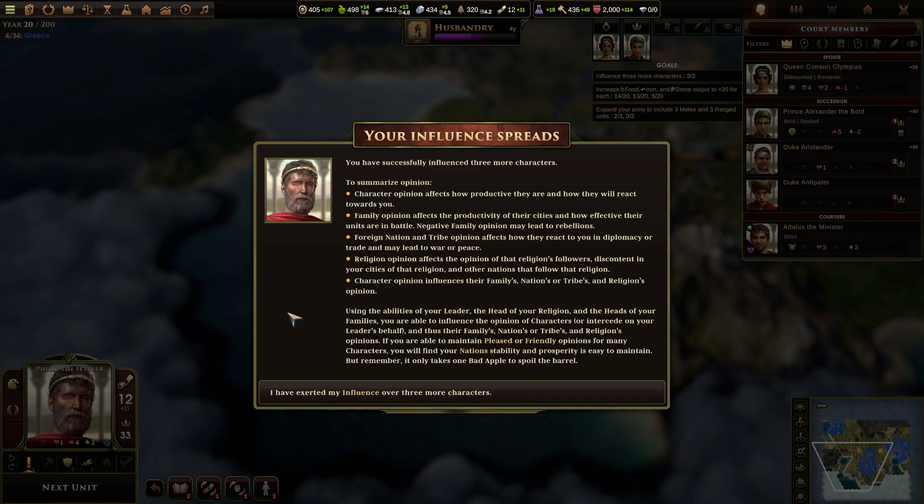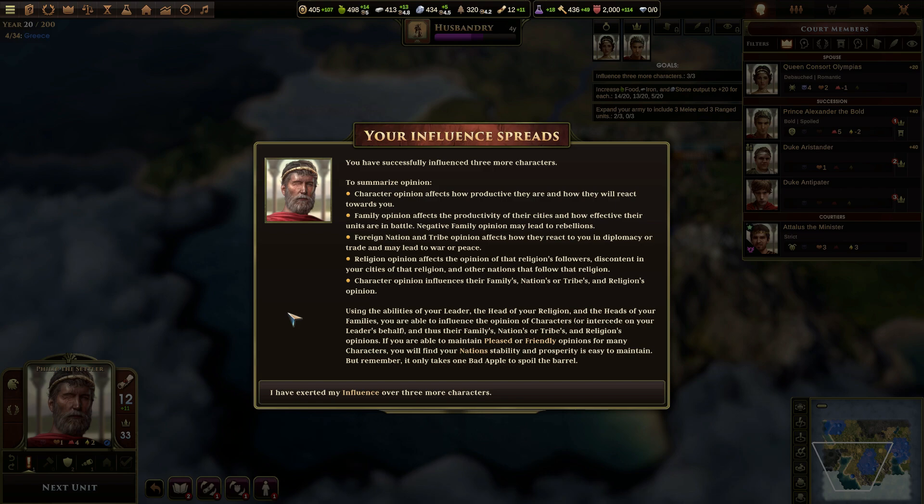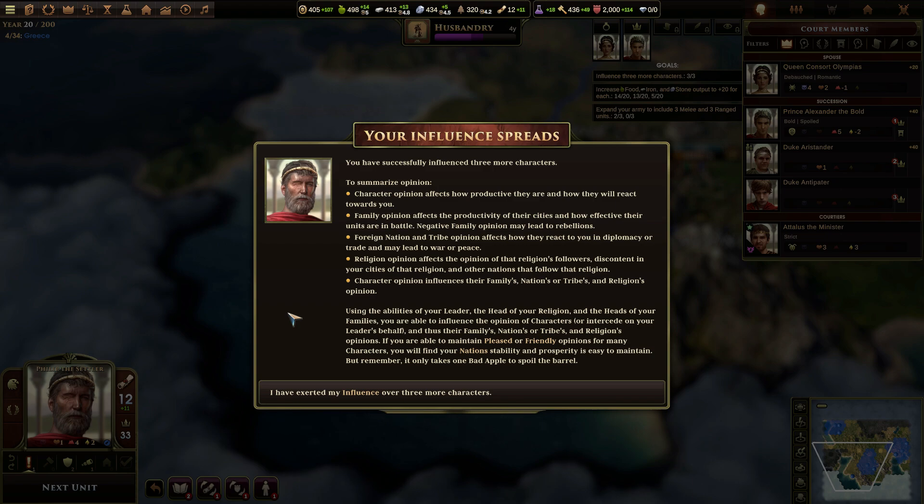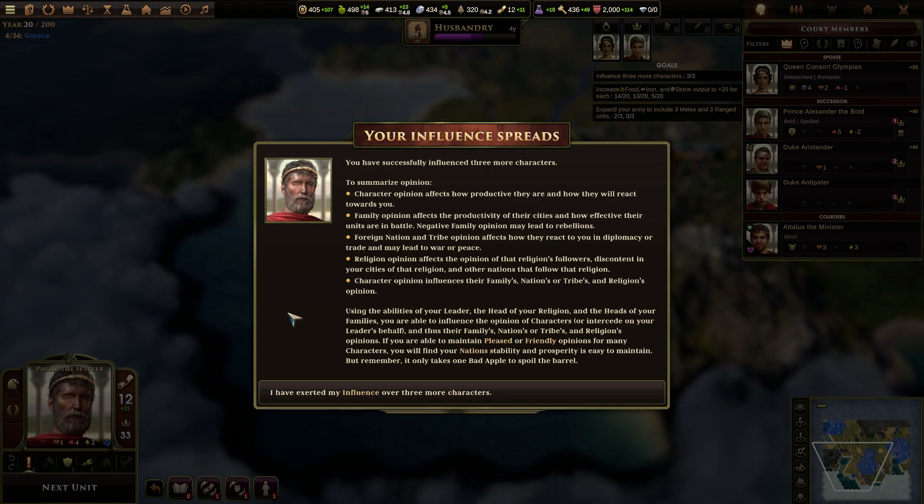Your influence spreads. You've successfully influenced three more characters. To summarize opinion: character opinion affects how productive they are and how they will react towards you. Family opinion affects the productivity of their cities and how effective their units are in battle. Negative family opinion may lead to rebellions. Foreign nation and tribe opinion affects how they react to you in diplomacy or trade, and may lead to war or peace. Religion opinion affects the opinion of that religion's followers, discontent in your cities of that religion, and other nations that follow that religion. Character opinion influences their families, nations, or tribes, and religion's opinions.